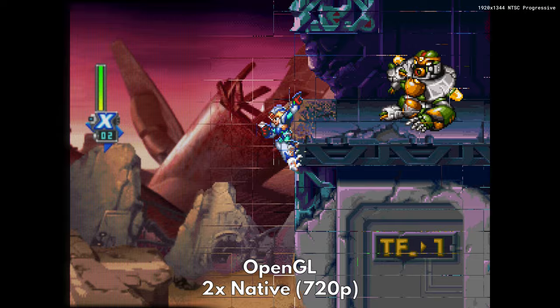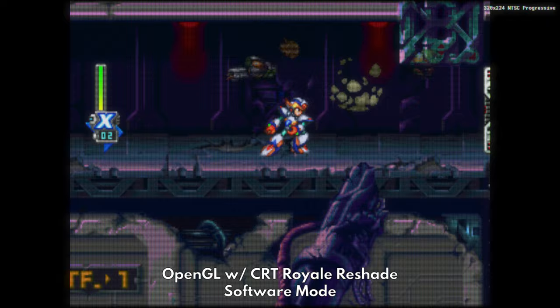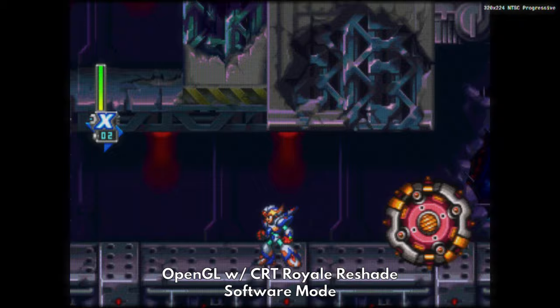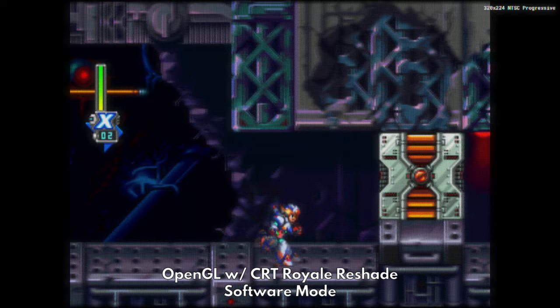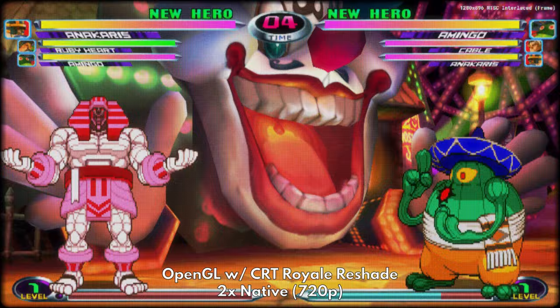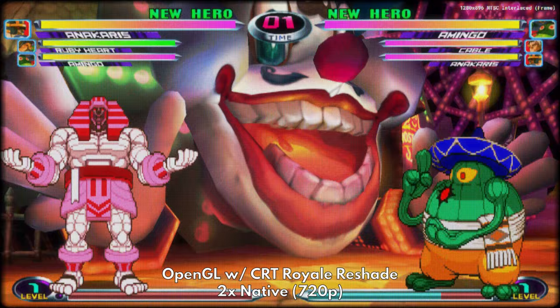That is why I heavily recommend using the CRT Royale Reshade. Look at how it translates the sprite work from before into a much smoother and cohesive visual experience. Take note that the export process plus the compression and resolution changes heavily distort the image you see in this video, so this may seem heavily scanlined and discolored. But I assure you that in person, CRT Royale looks very subtle and pleasant to the eyes, and using this reshade allows the PS2 visuals to truly thrive in their intended display environment.